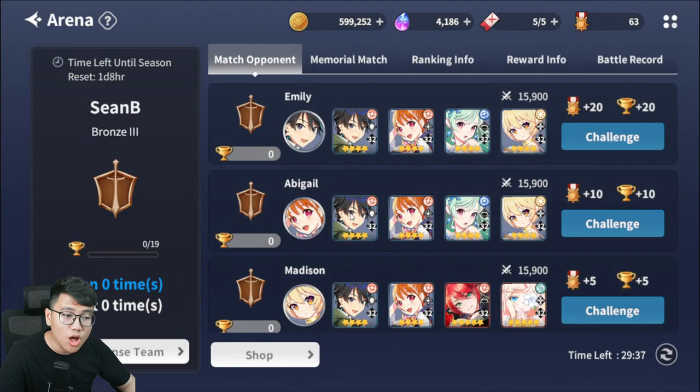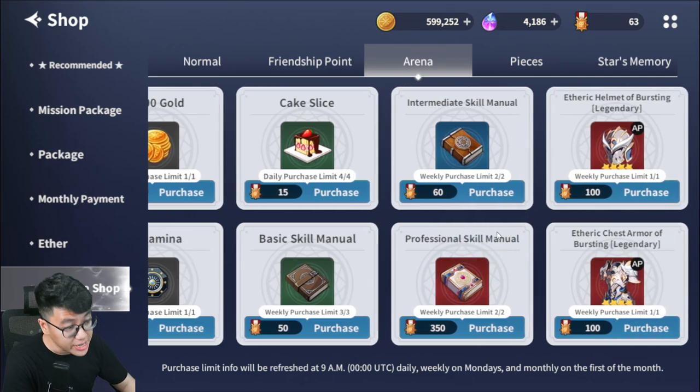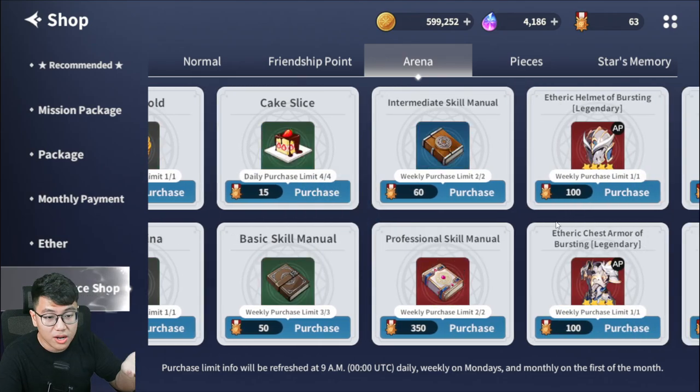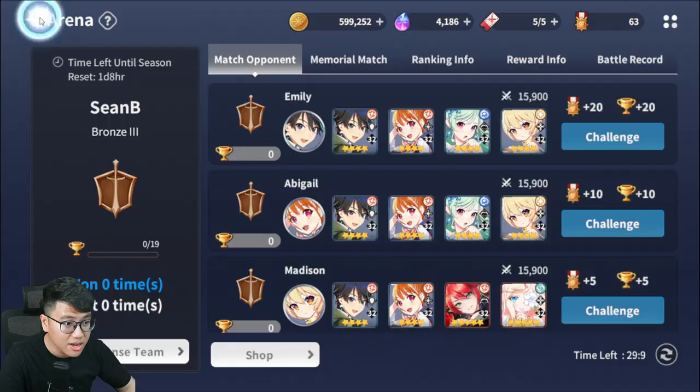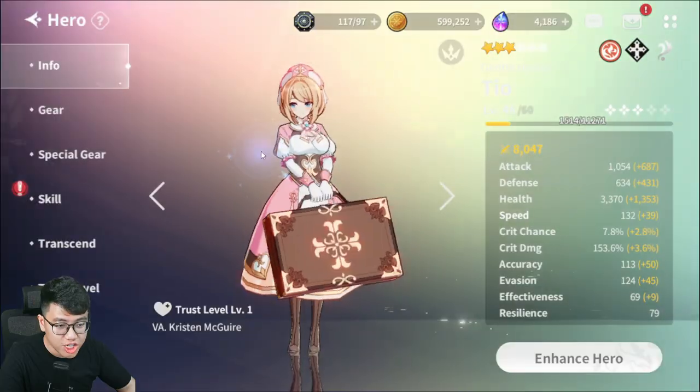Tip number three: when you unlock the arena, remember to do your arena daily, because in the arena there's the most important item you have to buy every single week — and that is the skill manual. There are two main ways to buy this: from the arena shop and from the guild shop. These will allow you to improve the skill level of your characters, and that is super important because without upgrading their skill level, they're going to be weak.